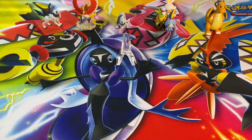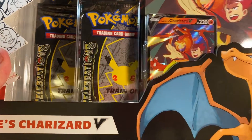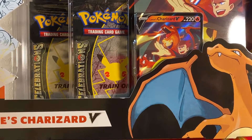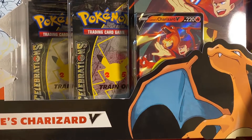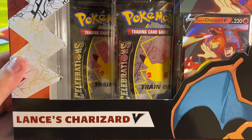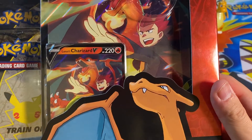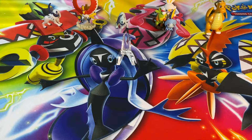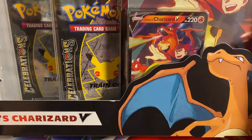I was able to get a Celebrations Elite Trainer Box — if you guys haven't already seen that video, or two videos actually, you can go check those out, super awesome pulls. But I was also able to grab this Lance's Charizard V box. I got this for a price of twenty dollars. It's not a terrible price for what we're getting — we're getting a literal Zard, and everyone loves Zard.